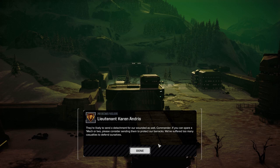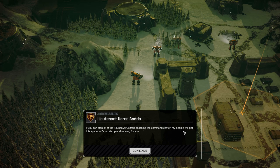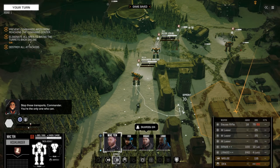We got someone else here, someone from Decimus's boys. They're likely to send a detachment for our wounded as well. If you could spare a mech or two, please consider sending them to protect our barracks. We've suffered too many casualties to defend them ourselves. So we have a third objective. The second is nearly gone, but I do still have a few non-combat personnel under my command. If you could stop all the Taurian APCs from reaching the command center, my people will get the spaceport turrets back online. I'm afraid we won't be able to make a move if any of them get through. Best of luck, Commander.